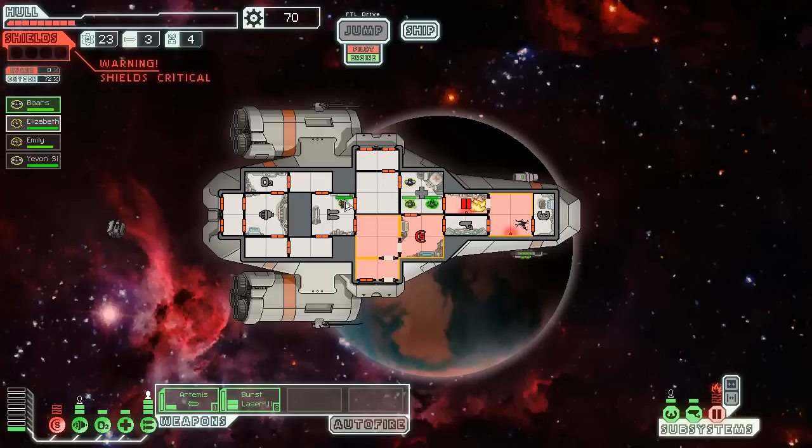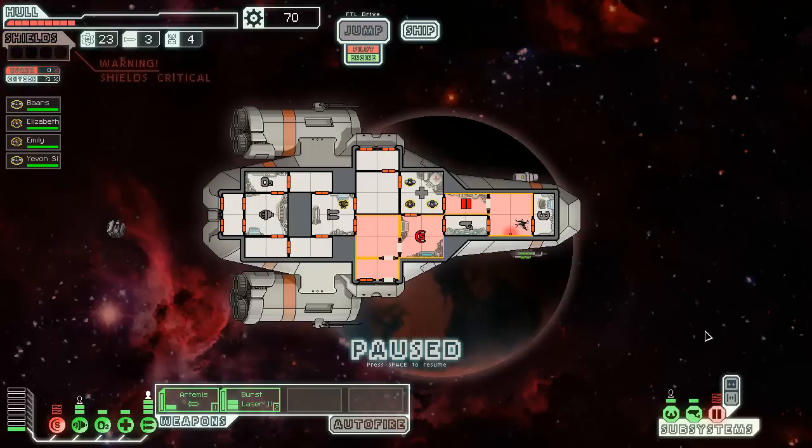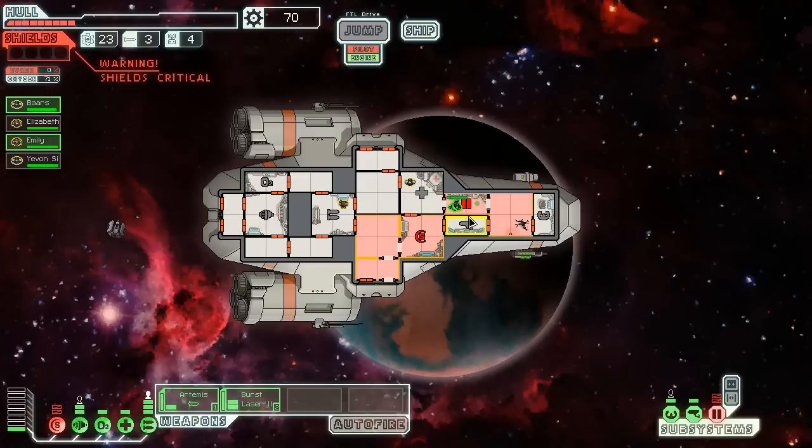We're just going to sit here and do some quick repairs. Close those doors — let's just close off. Let's start by having you guys repair the door control, because otherwise we just have a gateway to space. So one door control. I'm going to put you in a room with no air and see what happens.